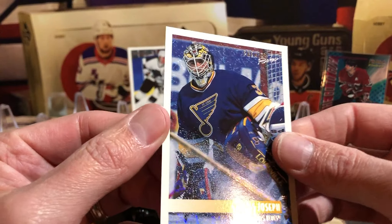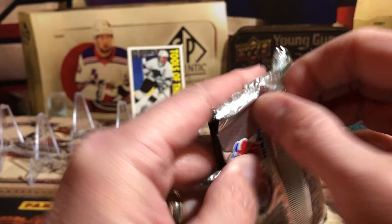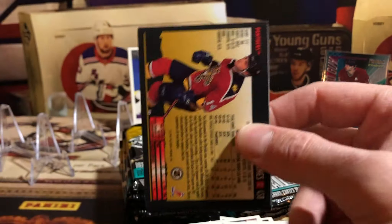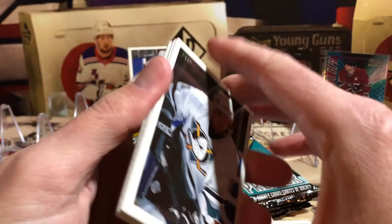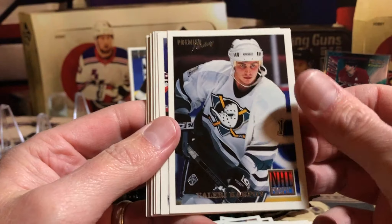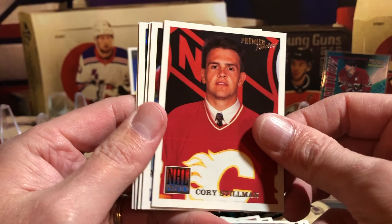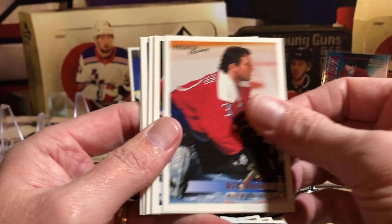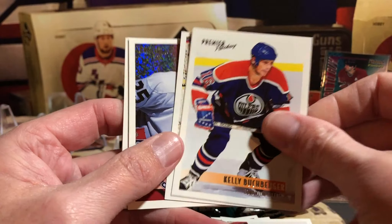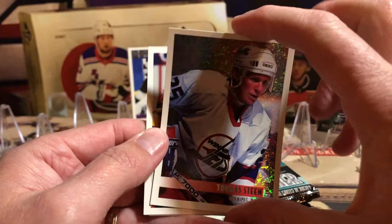And then we've got Gretzky base card, Tools of the Game Brian Leech, and Curtis Joseph with the sparkle version. NHL Prospects - Valerie Karpov. Corey Stillman with the NHL Prospects. Thomas Steen sparkle version.